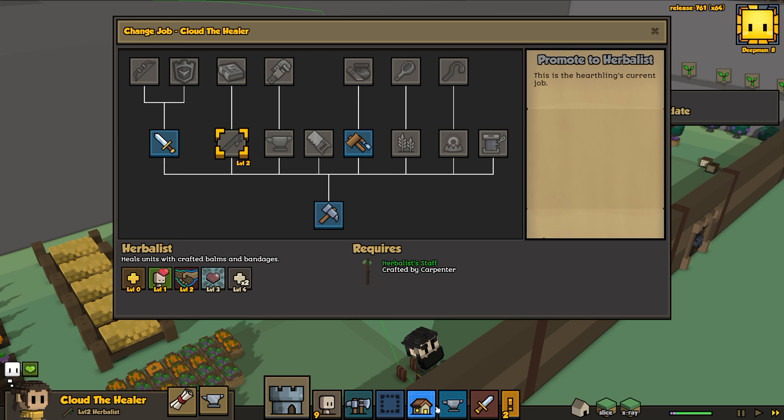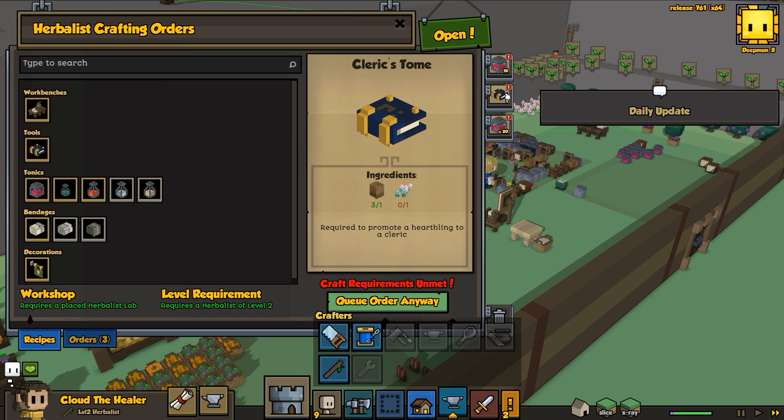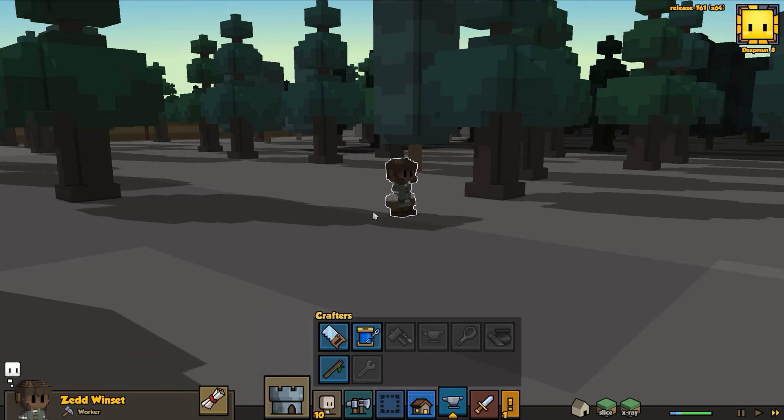Cloud is level two herbalist now. Let's check our build queue - the cleric's tomb requires some flowers. We can place that at the top now so we can build the cleric's tomb anytime we like. We're going to build it when we need it.